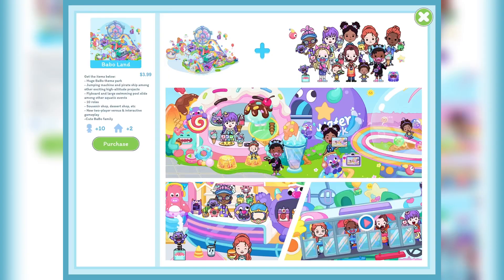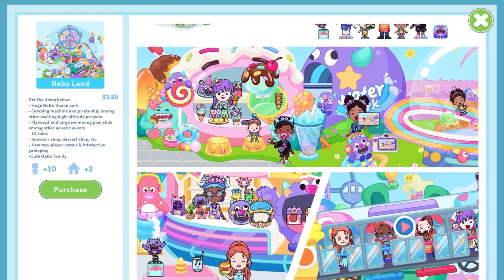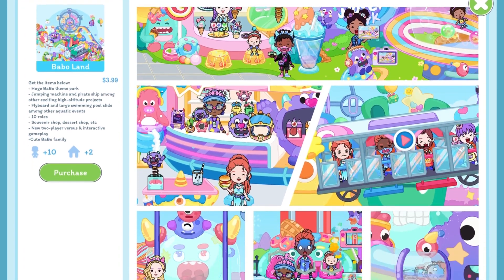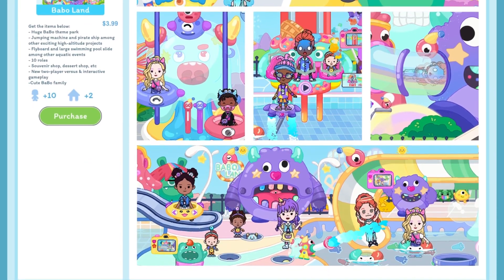Here we have the Babo Land location. This location includes a huge Babo theme park, jumping machine and pirate ship among other exciting high-altitude rides, a flyboard and large swimming pool slide among other aquatic events, 10 rolls, souvenir shop, dessert shop, and more. New player versus and interactive gameplay, and a cute Babo family. Here on the right side of the screen we can see screenshots of inside this location. So without further ado, let's go inside Babo Land.